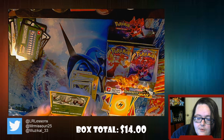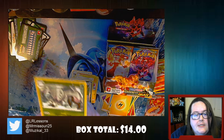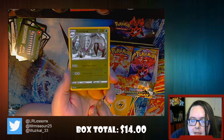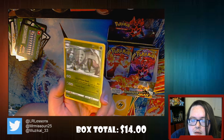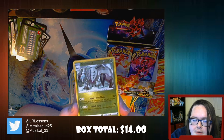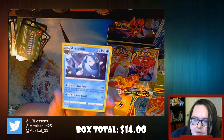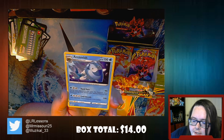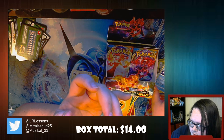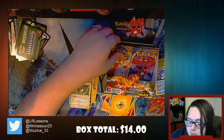This is a Reverse Holo Golisopod. Just to pick up that light there if you guys can see - there it goes. Oh, so shiny. I know it's not shiny but it's very pretty. And then we have an Arctovish - just a regular Arctovish. So they have Foiled Dracovish and Foiled Dracozolt but no Foiled Arctovish. They may have foil, it just may not be in this set.